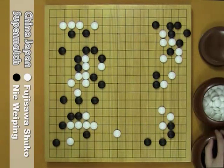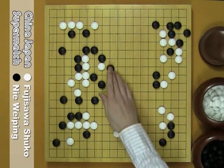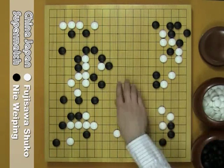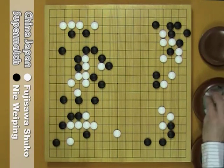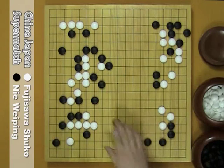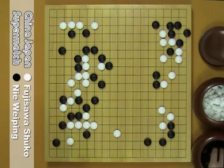So W plays here, making eye, trying to make life locally. B hane here, and B got influence in the center. W here. In this situation, playing here is a good move. W can't hane, or B could atari.